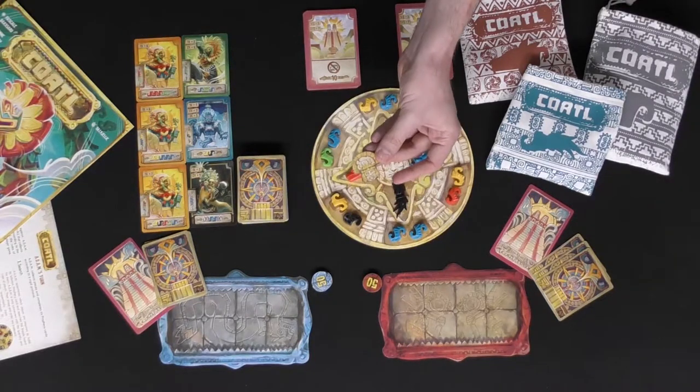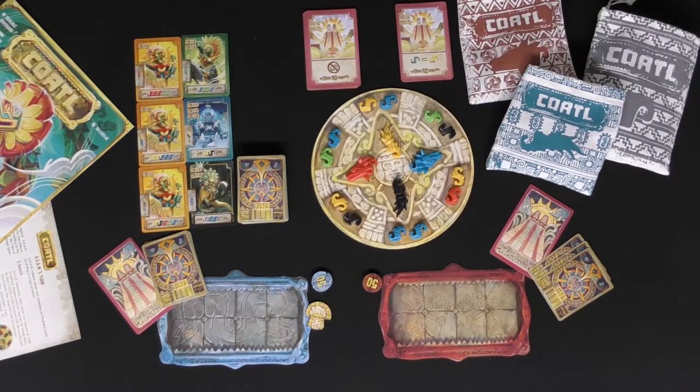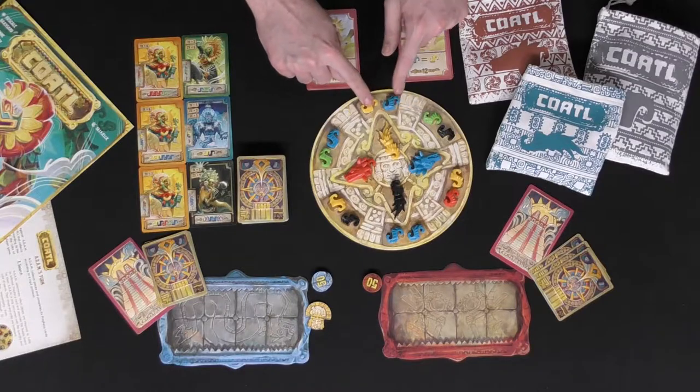Go ahead and give this first player marker to the first person who last sacrificed to the gods, or maybe the oldest or youngest player — the choice is yours. I'll place it on blue there. You're also going to place this board out with this side facing up with the markers indicated so you can see where to place the pieces.